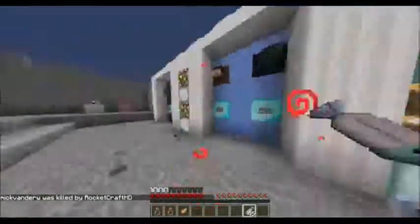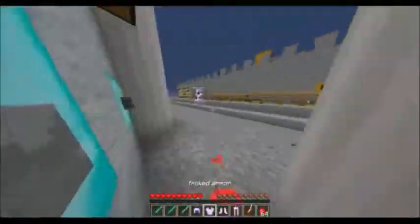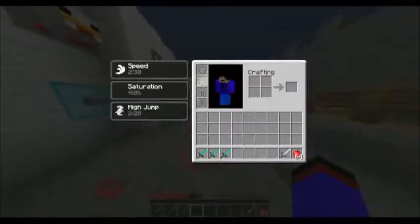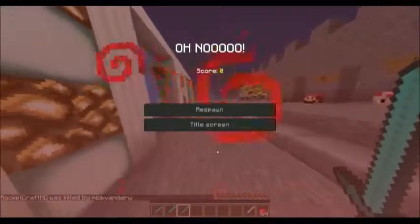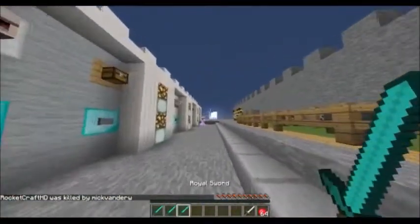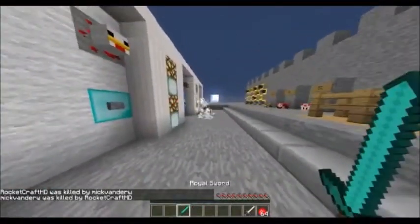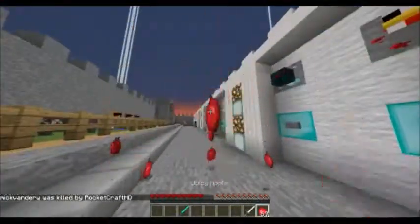So the next kit is the iron golem kit. This one is pretty random too — you get some messed-up armor, and it literally says that. It has only one durability. It has Protection 10 but only one durability. And you get 3 diamond punches — how I like to call it. When you hold it you don't get any hearts — you're a one shot! And they only have one durability each but they're very OP. You also get a normal iron sword and some apples.